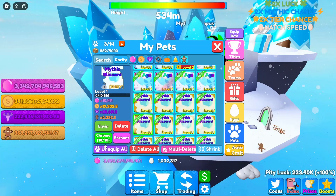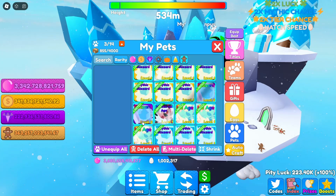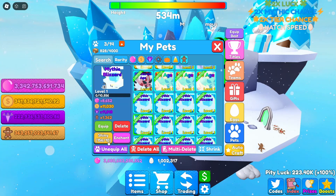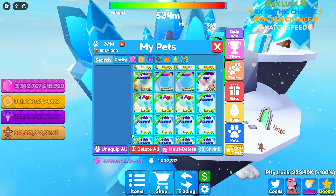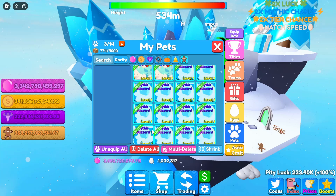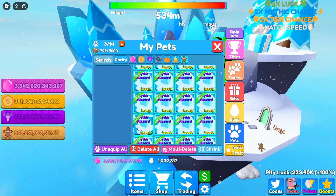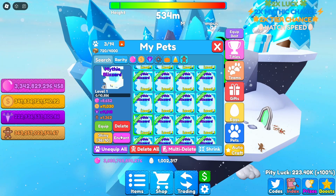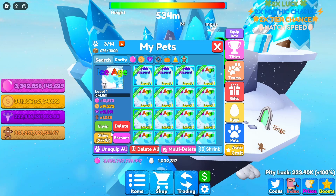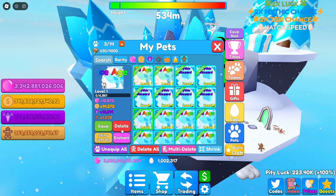Of course we got a bunch of mythic blizzards and some ice ages, so let's go ahead and make these chroma and shiny. I think I deleted everything normal - no it didn't. We have a lot of mythic blizzards, that's insane. I would auto-craft but I don't want to auto-craft certain things, so we'll just do it manually. We're gonna see what we get - hopefully get another void because the void version is probably going to be powerful. We have 100 ice ages which should give us about 10 or 11 shinies.